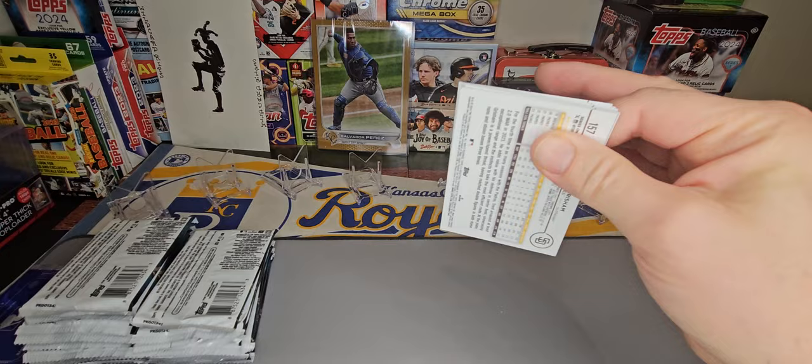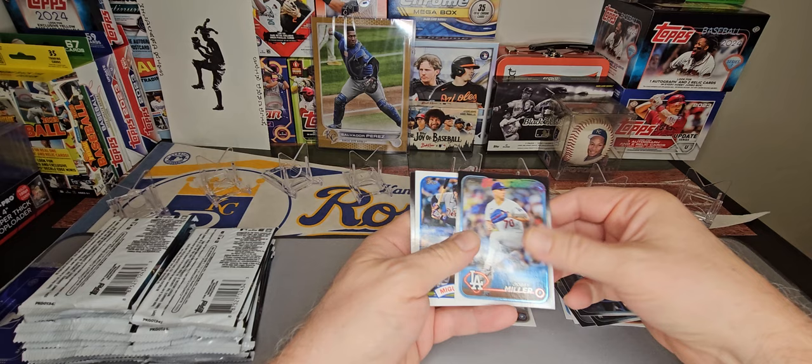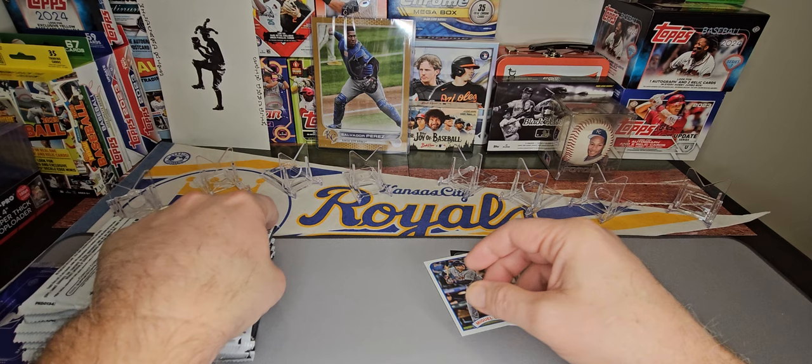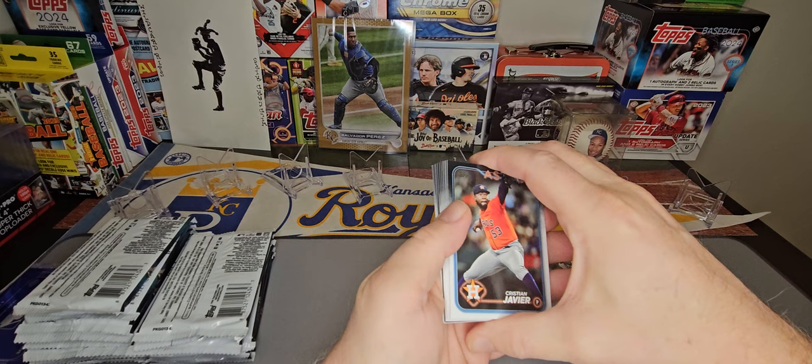Alright, first pack: Dane Myers rookie card, Lager Bueller, O'Neal Cruz, Bobby Miller on the Future Stars, Miguel Cabrera on the 89 insert, and a couple of base. 20 packs — you can probably expect a couple of numbered cards out of here too. Maybe if we're lucky, an insert parallel.